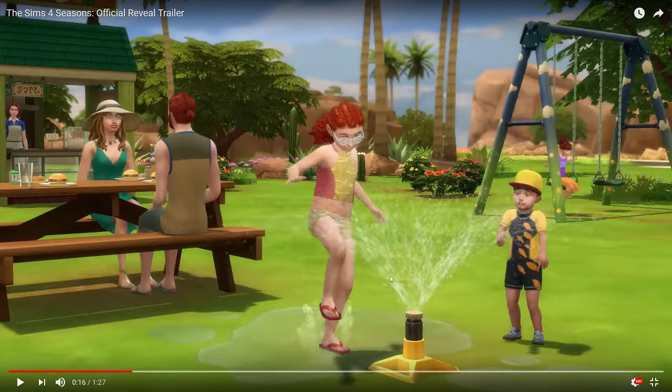The kids and toddlers get to play in the sprinkler, which I'm so happy they brought back — it's one of my favorite features from Sims 2 and Sims 3. We're not seeing any toddlers on the swing but I'm holding out hope. This might be a new hat, new hair possibly, and a new swimsuit. Then it looks like there's a new concession stand — oh, pretzels! I'm hoping we get chili cheese dogs and all the great summer stuff, plus fall items like hot apple cider and pumpkin spice lattes.